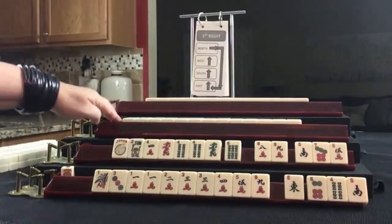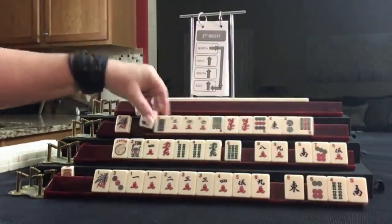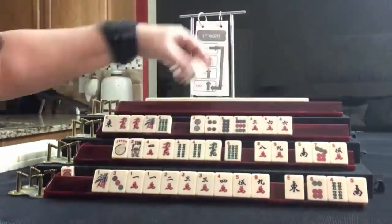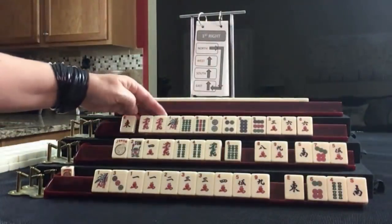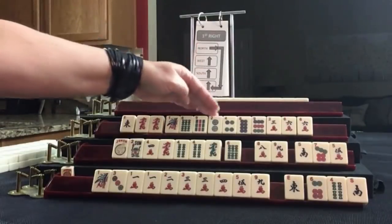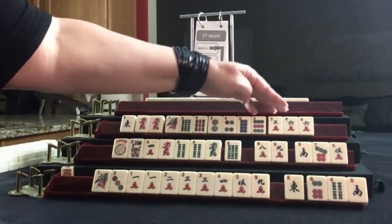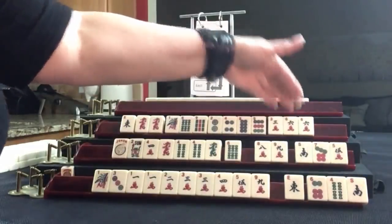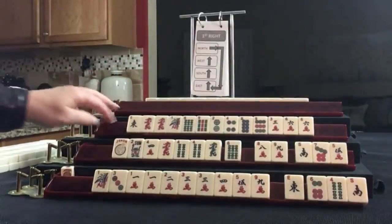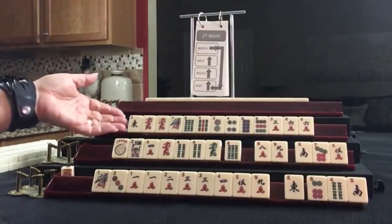Let's see what we can do for Player 3. We have an East, pair of Red Dragons, 1, 6, 9 singles in Bams, 2, 4, 8, 9 singles in Dots, and 3, 6 in Cracks with a pair of 6s. If these were your tiles, what would you focus on and what would be your first pass?